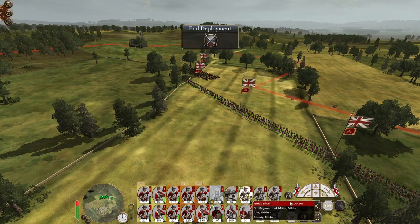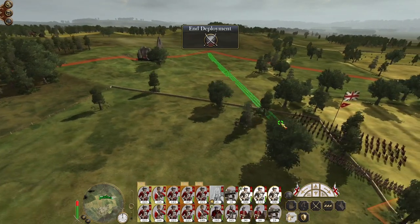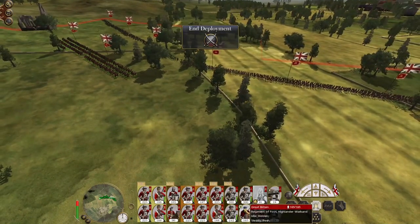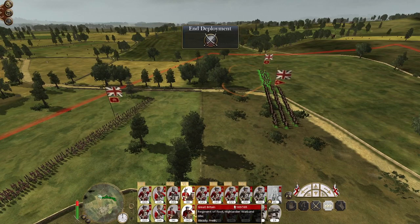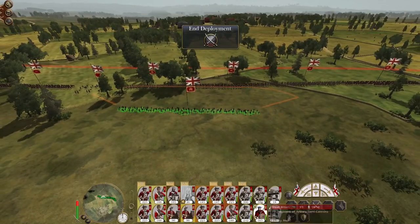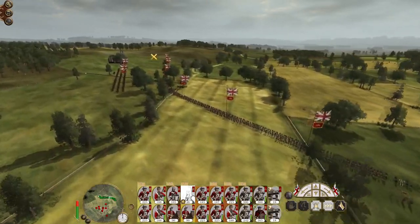Deploying my militia on the left — just keep them all clustered together. Some cavalry cover on the left, cover on the right. They're fairly spaced out.